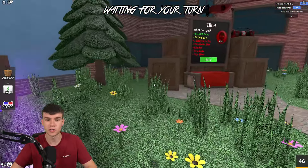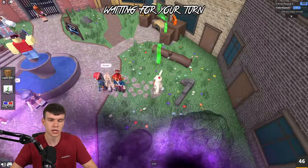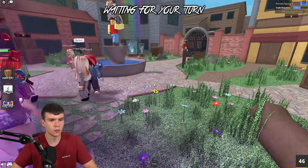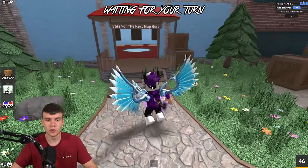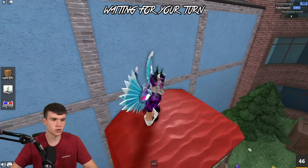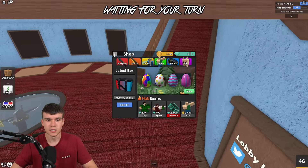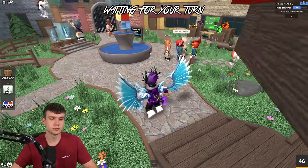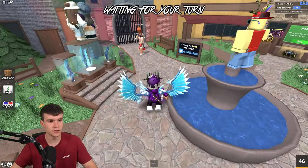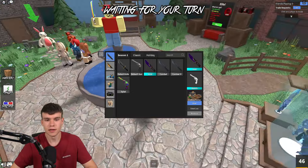It's currently still Easter-themed in Murder Mystery 2, which is kind of crazy. I wonder when they're going to drop the summer update — hopefully that comes out quite soon, because we've been in the Easter theme for a while and it's definitely not Easter anymore. Anyway, I've got so many working codes to redeem. Without further ado, let's redeem them now. To claim codes in Murder Mystery 2, go to the left, click on Inventory, then type your codes in the bottom right.